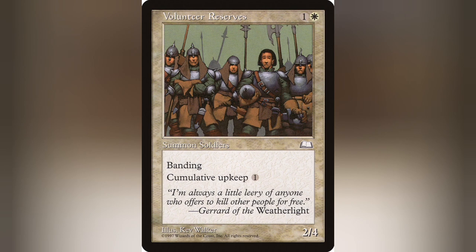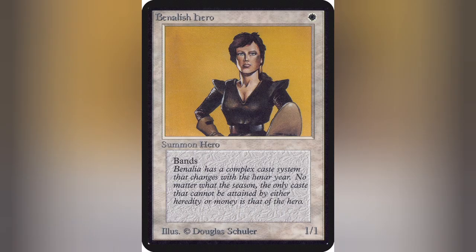In short — and I'll probably make a separate rules video on this because it's a very complex ability that doesn't really get any simpler as you understand it — Banding affects how combat damage is dealt and received. Any amount of creatures with Banding may form a band with one creature without Banding. And if the attacking band is blocked, the active player — being you — assigns how blockers deal the damage and where that damage goes.